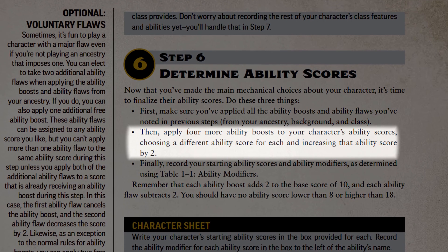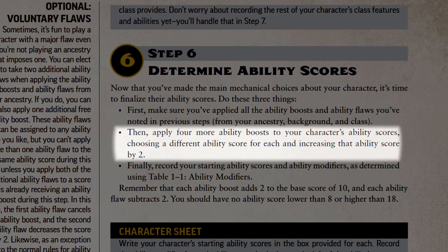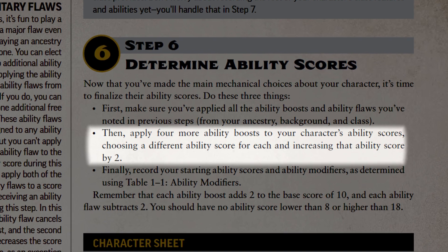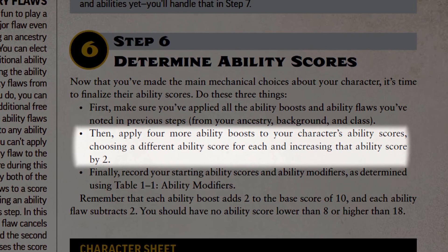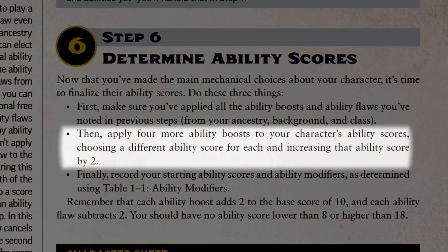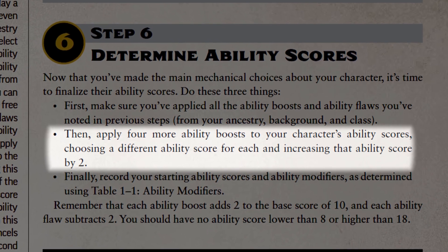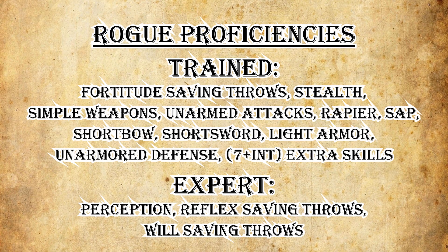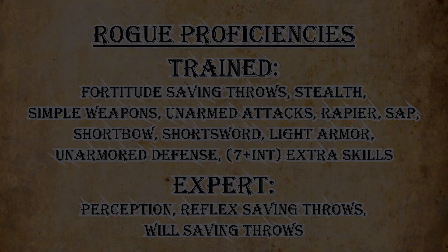Alongside their ability boosts from their ancestry and background, all rogues gain 4 free ability boosts of their choice. Normally at this point in the video I would have told you about the rogue's boosts to their key ability score as well, but rogues are just a bit special, so we'll be getting to that in a minute. Listed on page 179 of the core rulebook, rogues start with these proficiencies — and no, that is not a typo. They really start with 9 unique skills, even more if their intelligence is high.